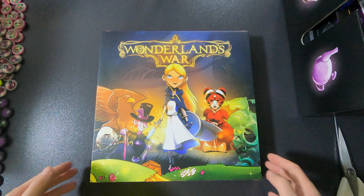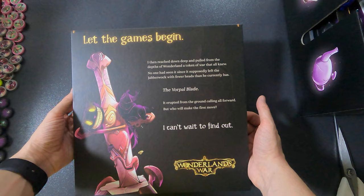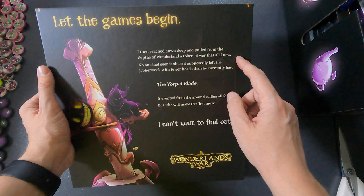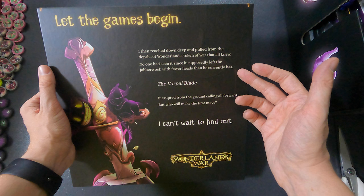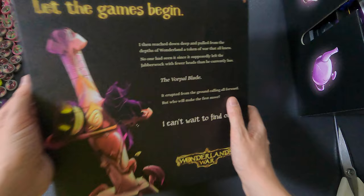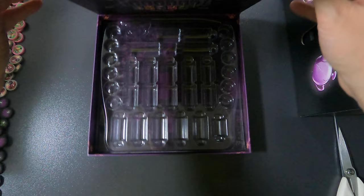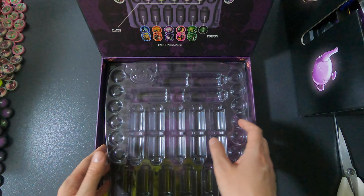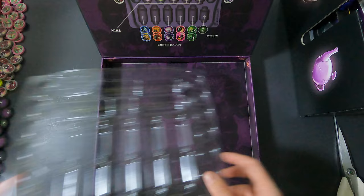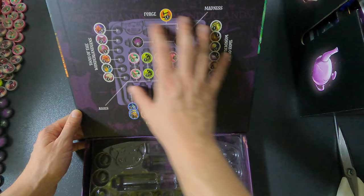This is the final box — I already took the wrapper off. The art is really super nice. On the back it says: 'Let the games begin. I then reached down deep and pulled from the depths of Wonderland a token of war that all knew. No one had seen it since it supposedly left the Jabberwock with fewer heads than he currently has — the Vorpal Blade.' You open it from the front, and this is the storage for all the discs basically. It says exactly what goes where. And that is actually the final part of this unboxing.